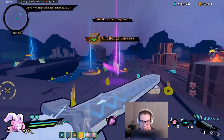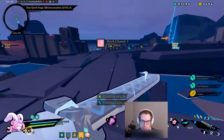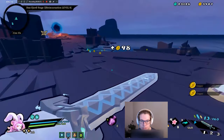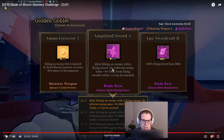Boom — done. That's act three. Mark Chaser, Fountain of Life — none of that matters. Epic Sword Craft — I think that's the better choice. Epic Sword Craft one to two is a 50% multiplicative increase, though it's not clear to me whether Amplified Sword would potentially be more of a multiplicative increase at Blade of Bloom Three — it only lasts one second, so it's hard to say. These might be closer than they seem.